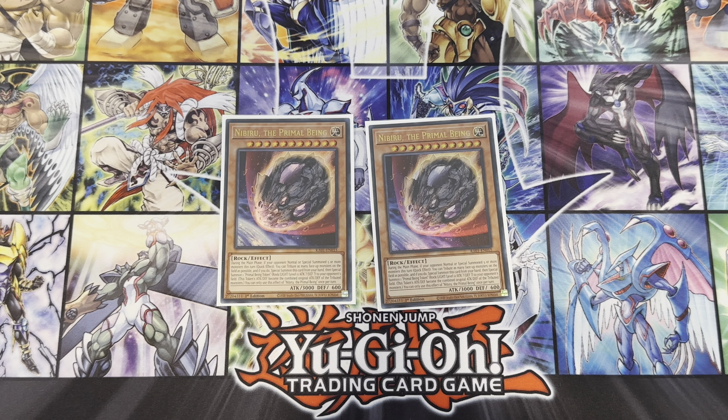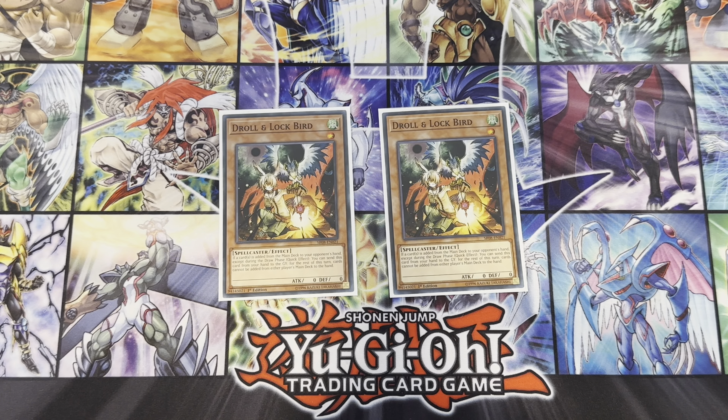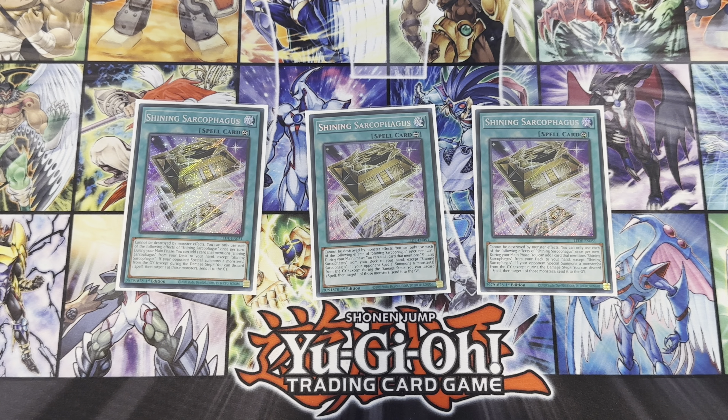For the hand traps we play triple Dimension Shifter — Gandora gains effect banishing and we're going second with this deck, so D-Shifter is amazing. We don't get hurt if we banish our cards, and it hurts a lot of other decks. Triple Ash Blossom, double Nibiru — Nibiru is really strong this format, clears your opponent's board and stops them in their tracks. Double Valor for more effect negation, and double Infinite Impermanence because we want to stop our opponent from searching.